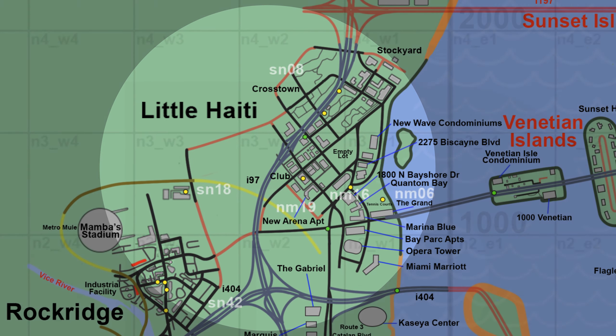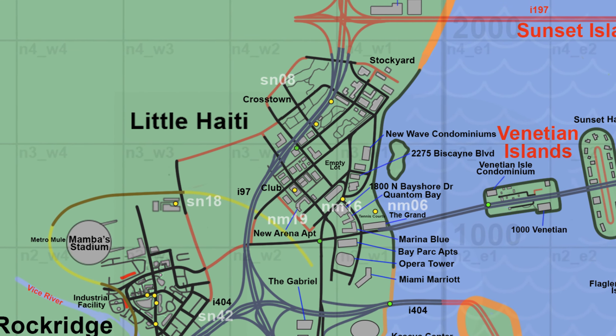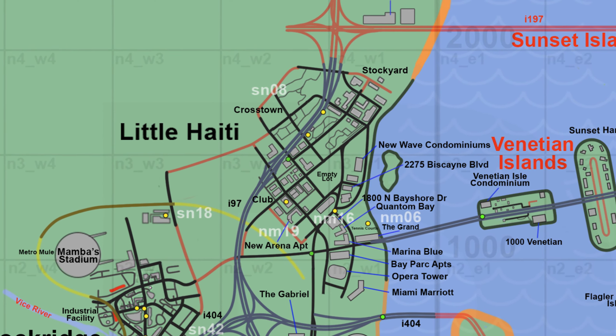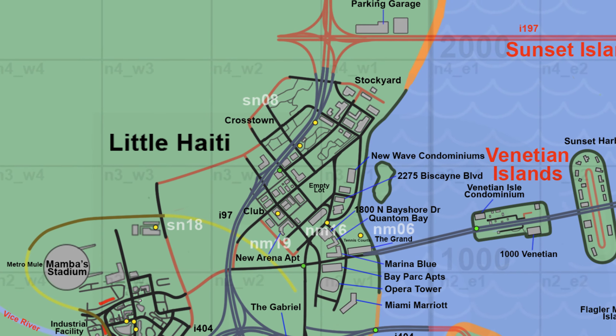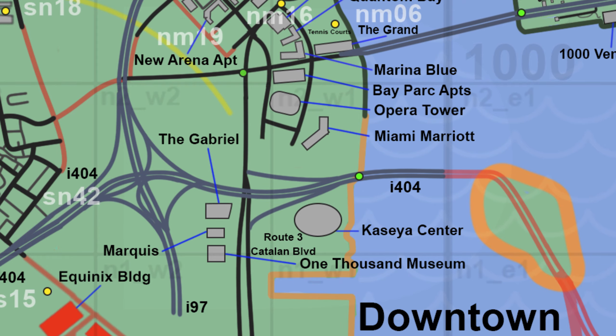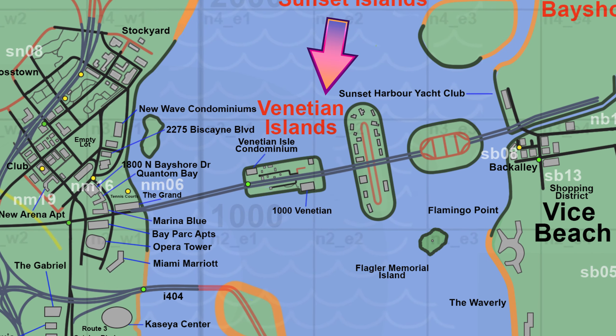Going down we have the Little Haiti area, which has quite a lot of information: Crosstown, Stockyard, empty lot, New Wave Condominiums, 2275 Biscayne Boulevard, the Jack of Hearts nightclub, 1800 Bayshore, Quantum Bay, Marina Blue, Bay Park Apartments, Oprah Tower, Miami Marriott, 1000 Museum, Kaseya Center, The Gabriel, Marquis, and New Arena Apartments. East of Little Haiti we have the Venetian Islands — three new islands.